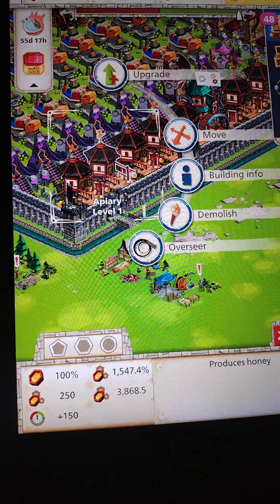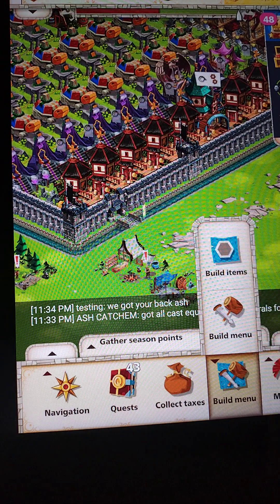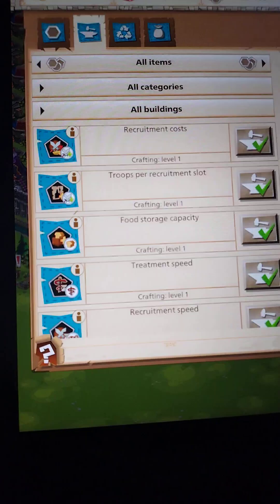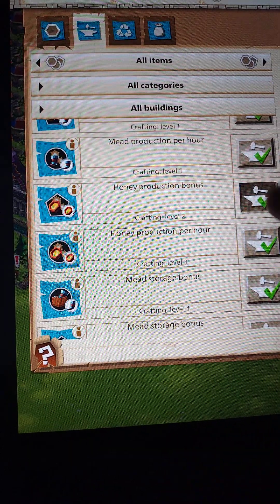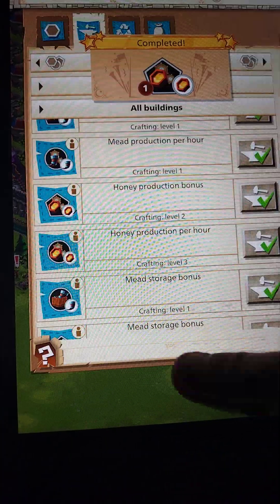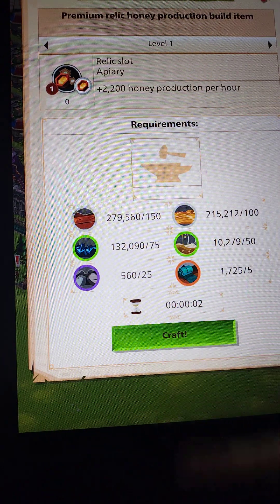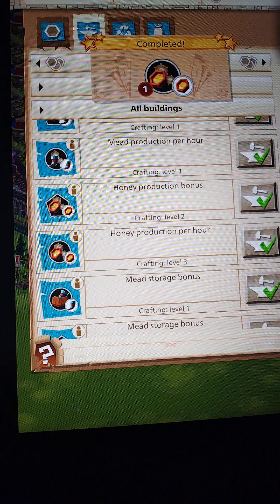In order to get both those wall builds, go to the build menu, go to the second icon from left to right, and scroll down to where it says 'honey production bonus.' Click on it one time, hit craft, and go down one time to the hourly one, craft it, and boom — now you have both in your inventory.